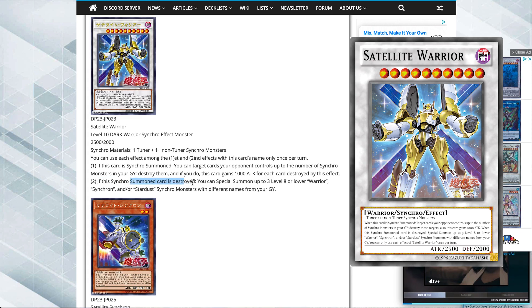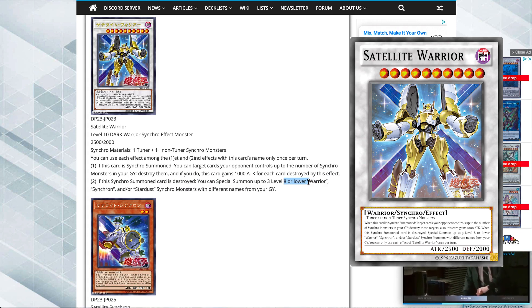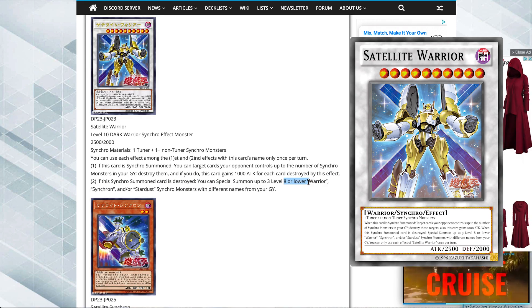Its second effect reads: if this synchro summoned card is destroyed, you can special summon up to three level 8 or lower warrior, synchron, and/or stardust synchro monsters with different names from your graveyard. It's level 8 or lower, so keep that in mind. Essentially it's Stardust Dragon or pretty much any of your warrior synchro monsters - Road Warrior, Junk Warrior, and all others with warrior in their name. Or synchron, which includes Formula Synchron and Jet Synchron. Really awesome.